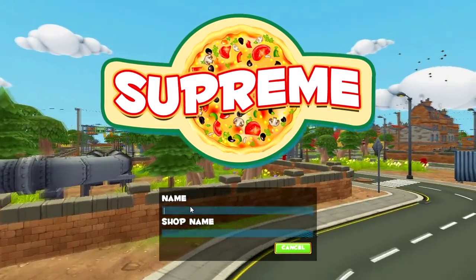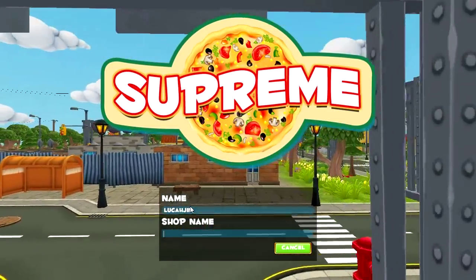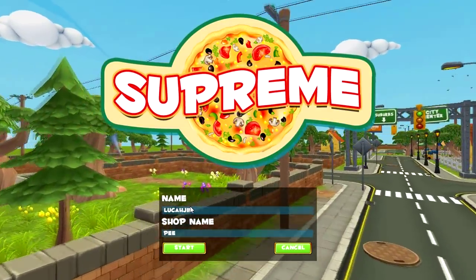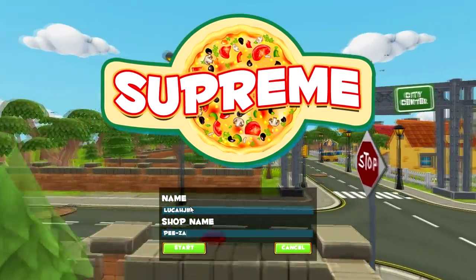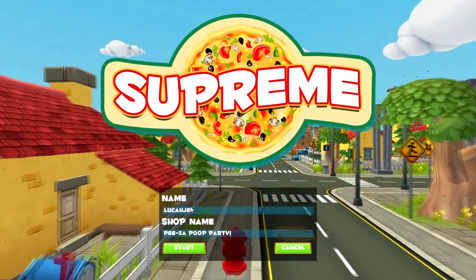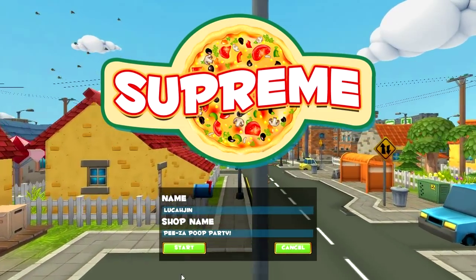New game! You got a name, okay, I got this. And then my shop name... I'm gonna be 12. Let's do it. Pizza Poop Party! Everybody wants to get their pizza at Pizza Poop Party, it's the best place to get pizza!